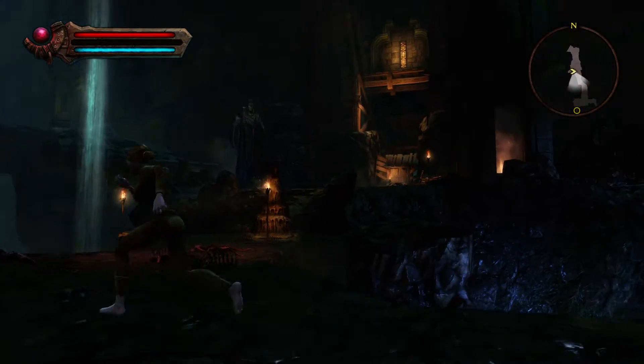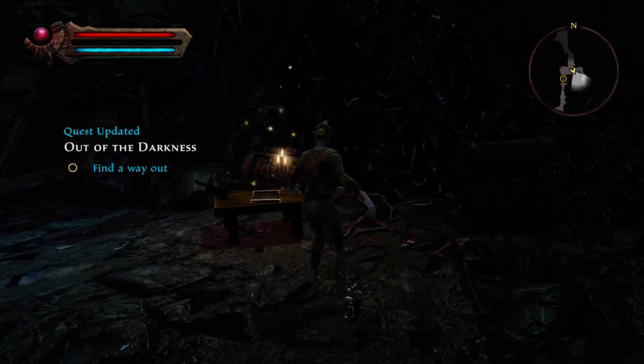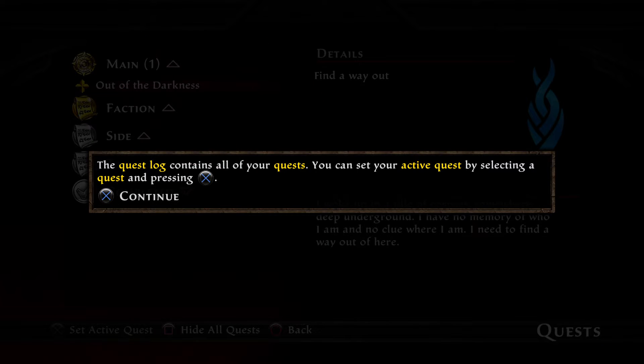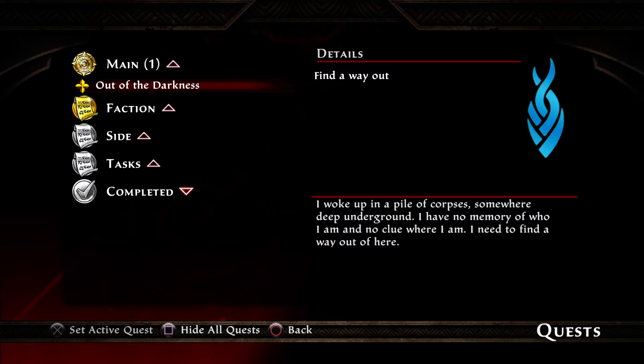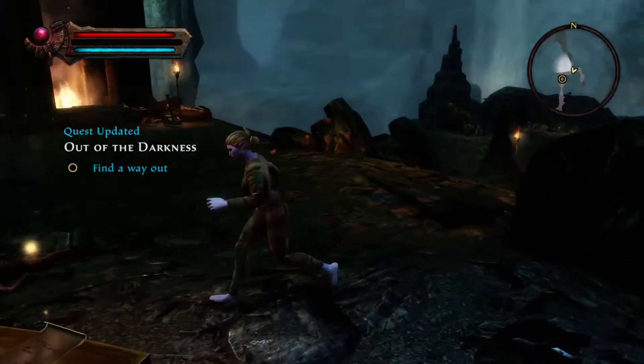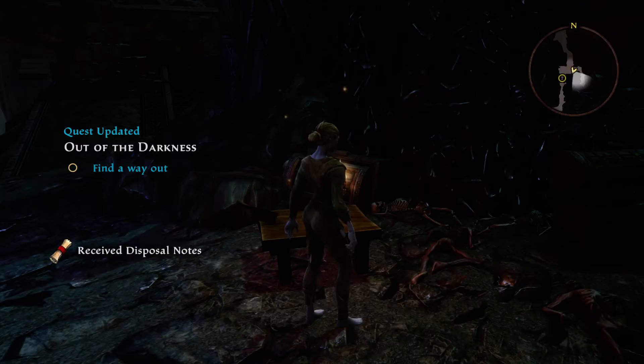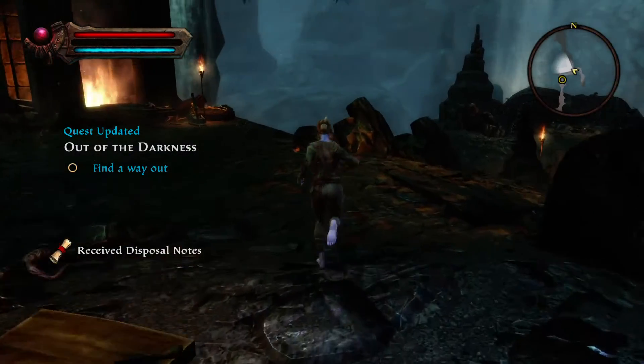As you can see the tower is also falling apart around you. We get a quest log update here: 'Find a Way Out.' I woke up in a pile of corpses somewhere deep underground, I have no memory of who I am and no clue where I am — I need to find a way out of here. It's not like Elder Scrolls games where you wake up and discover you've ended up where you shouldn't be. Here you actually don't know who you are — you've lost your memory, you have amnesia.